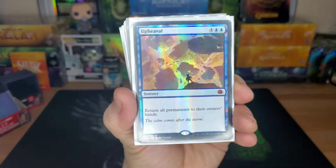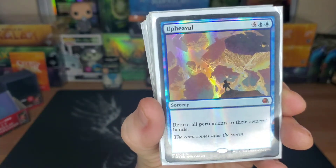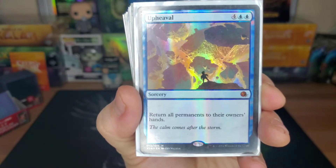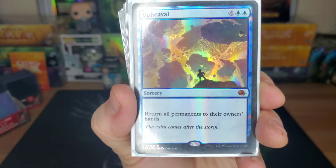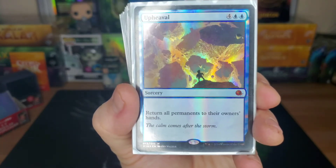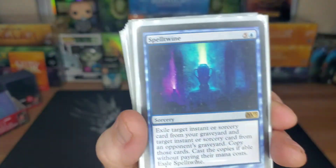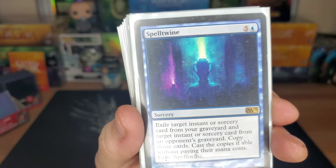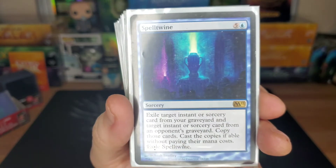Upheaval — yes, this is banned obviously. Return all permanents — not just non-land like Cyclonic Rift, but all permanents — to their owners' hands for six. Like, who wants to play through that? Spell Twine — six drop, exile an instant or sorcery card in my graveyard and in an opponent's graveyard, copy them and cast them without paying their mana costs.